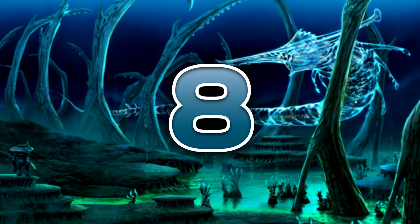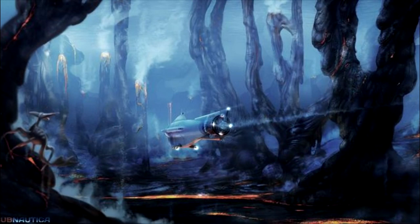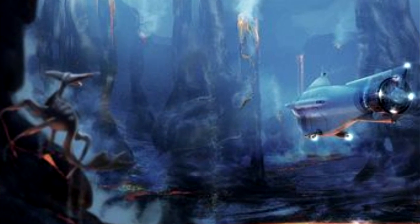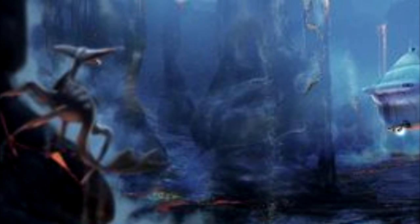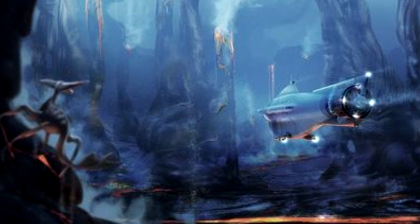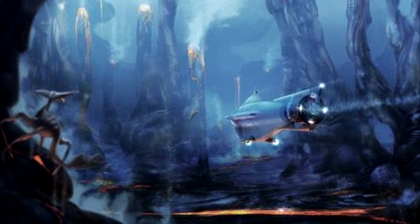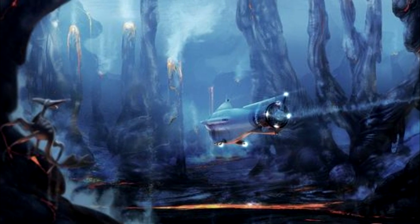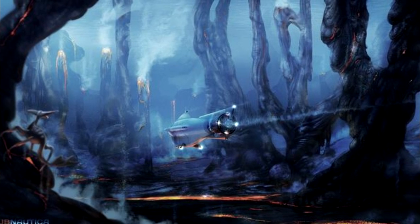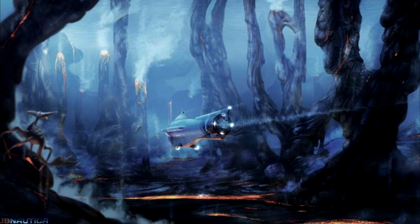Next at number 8 is the Magma Forest, another design by Pat Presley. It looks like it would have been some sort of corridor or biome surrounded by tall columns of magma which look to be spewing lava of some kind. It interestingly also has some sort of fauna in the foreground looking at the Cyclops — some sort of very thin four-legged creature with a webbed tail and two things protruding from its head, possibly hearing organs or just bone. It's cool to see some fauna that never made it into the game.